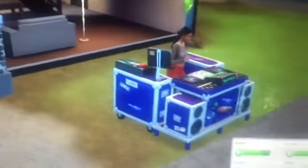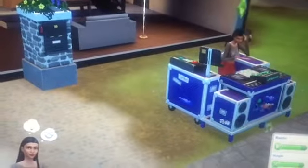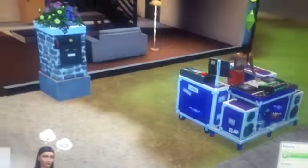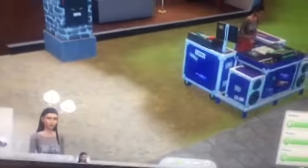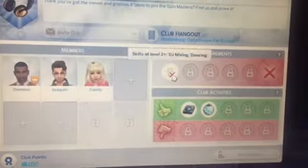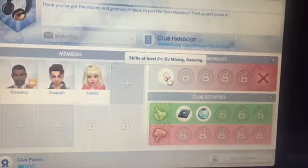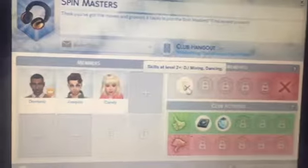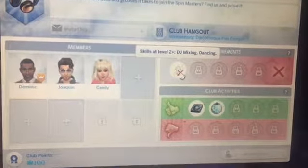Right now this is my sim and she's practicing the DJing career. Once she gets up there, I'm going to have her try to join the DJing club. Because it's an actual club, but you can't join it right away — you have to have some requirements. I'm pretty sure you have to at least know how to DJ a little bit. I actually looked at the requirements, and they are that you have to have level 2 or more of DJ mixing and dancing. So I'm going to get her DJ mixing to level 2 and dancing to level 2, and then we are going to join the Spin Masters.